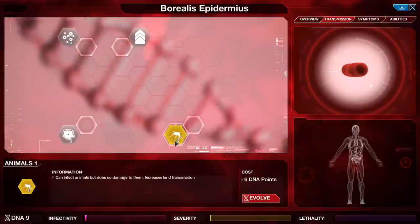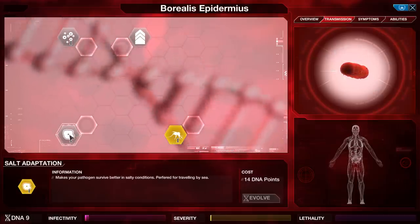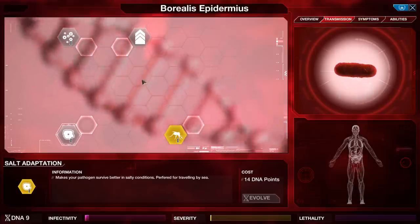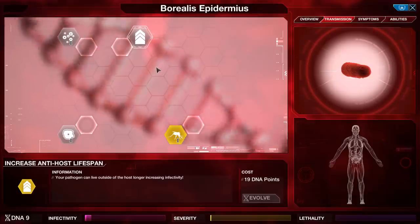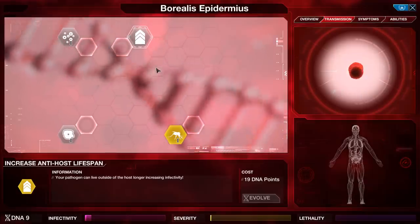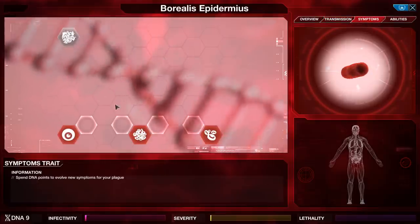For transmissions, we've got Animals 1, which can infect animals but does no damage to them, increasing land transmission. Salt Adaptation makes your pathogen survive better in salty conditions, preferred for traveling by sea. Protein Restructure restructures the plague shape to become more efficient when airborne and increases anti-host lifespan — your pathogen can live outside the host longer, increasing infectivity. That's a pretty good boost but a little more expensive. So we have air and water, raw infectivity, and land transmission options.